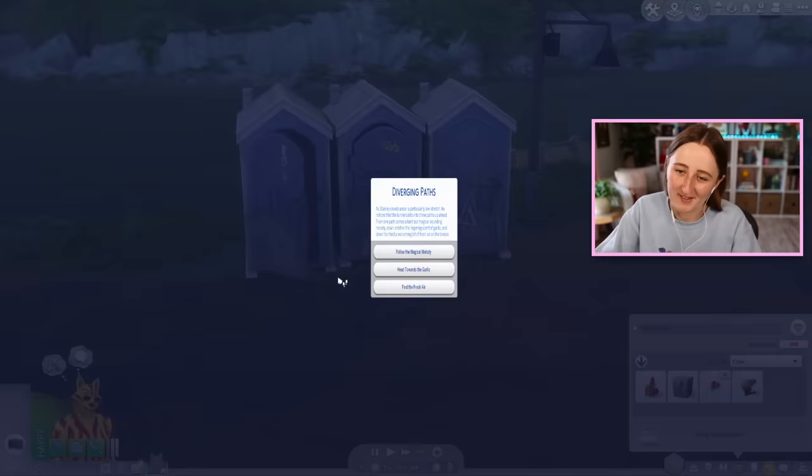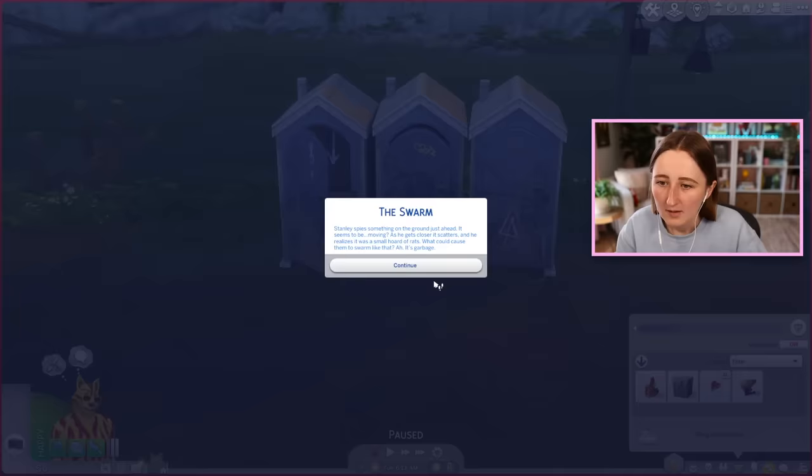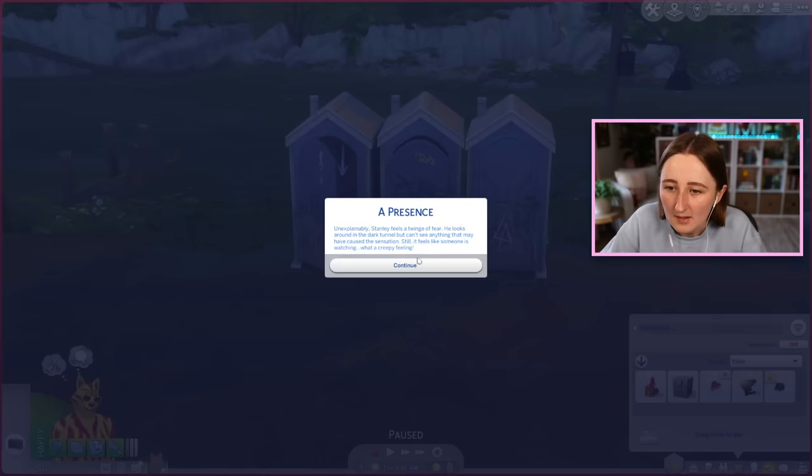Still zero simoleons, by the way. Let's just point that out. Follow the magical melody. Stanley spies something on the ground just ahead — it seems to be moving. As he gets closer, it scatters and he realizes it was just a small horde of rats. What could cause him to swarm like that? Oh, garbage. I got a trash pile! My first thing! We're back in that enchanted room again.